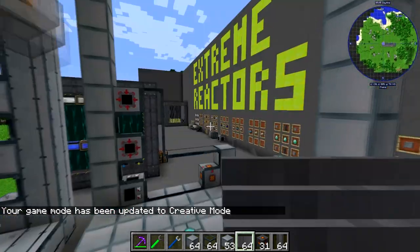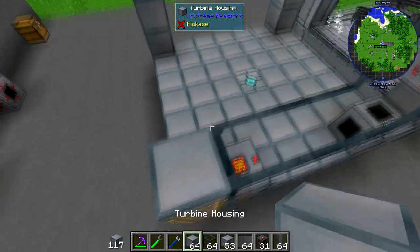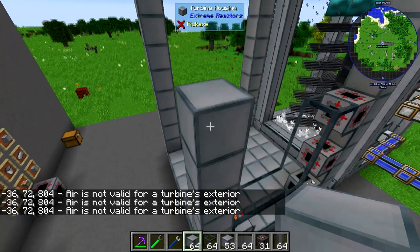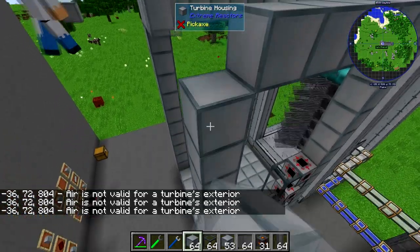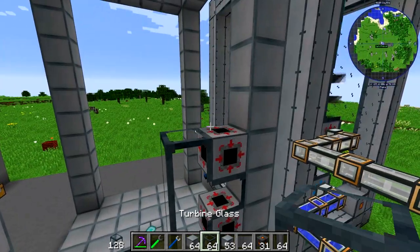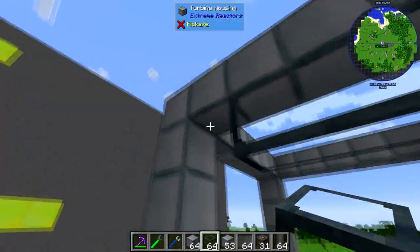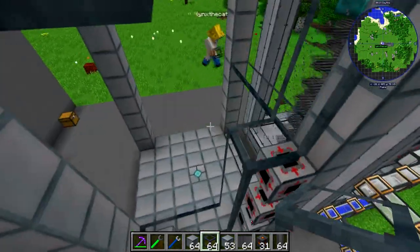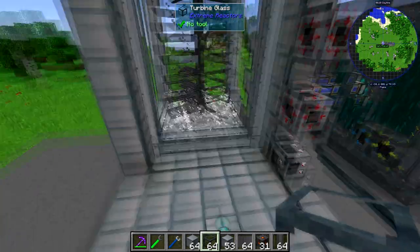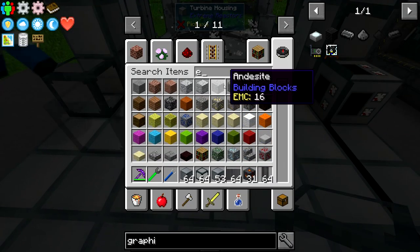Just to forward the tutorial — we build a frame, construction everywhere. Just build an outer frame. Now we're going to put glass on every side. You can spin up as many turbines as you want for one reactor, as long as you can produce enough steam to actually power and push it.